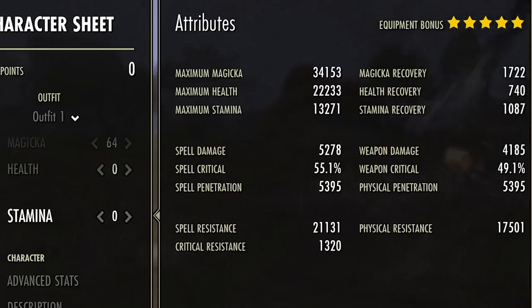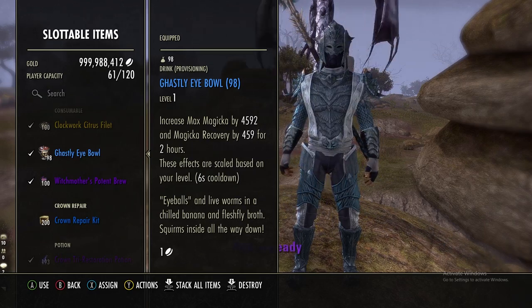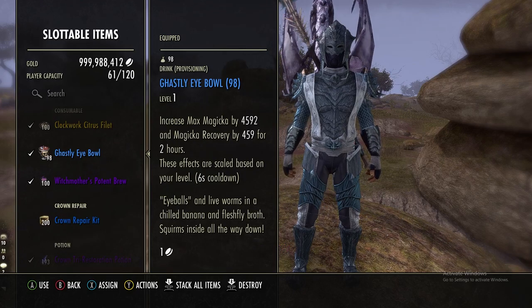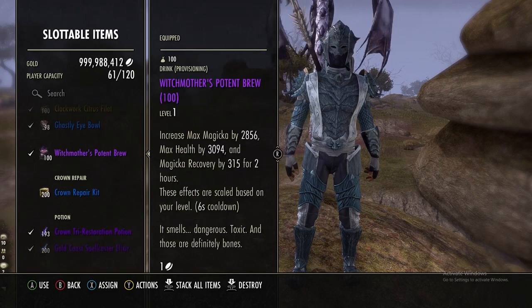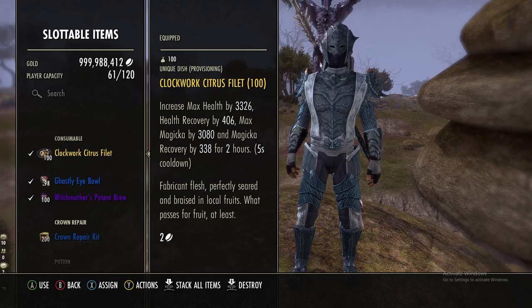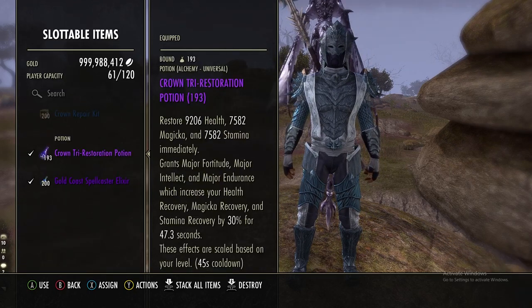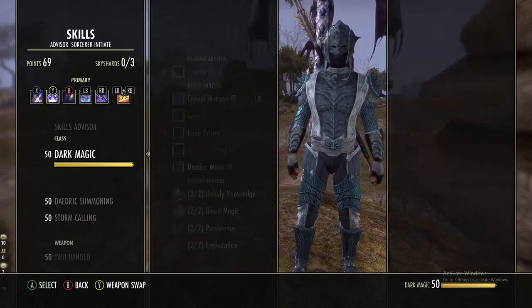For consumables, I'm using the Ghastly Eyeball for the most max mag and mag recovery. If you need more max health, use Witch Mother's Potent Brew, or if you want everything you can use the Clockwork Citrus Filet. For potions we're just using the Tri-Stat potion since the Oaken Soul Rain gives us everything else we need.